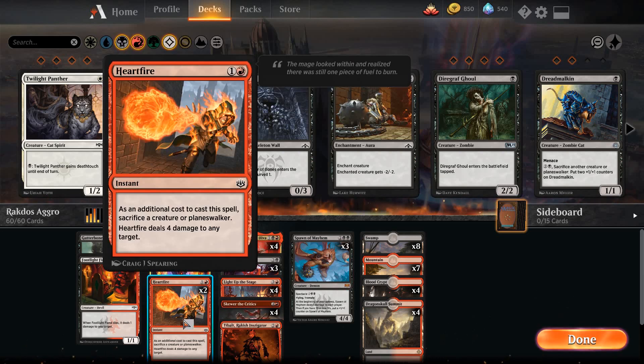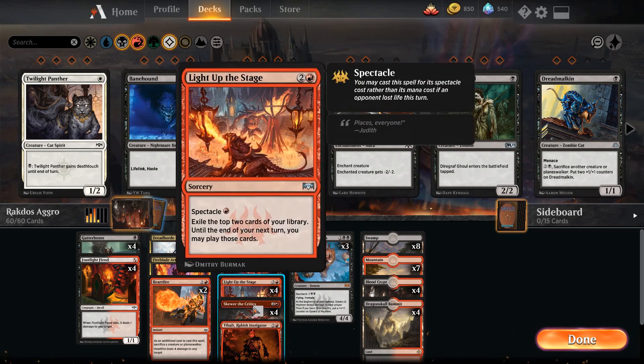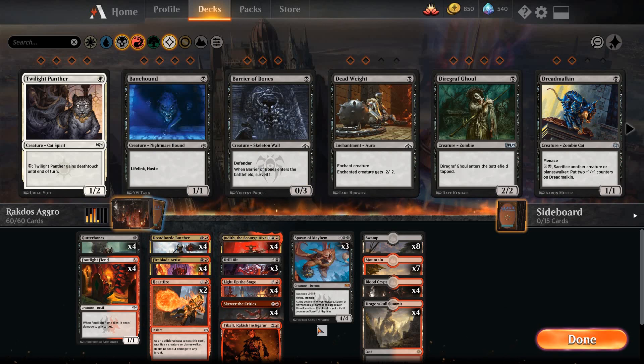Got a couple Heartfires as a nice option to sacrifice our creatures in response to them dying anyway, converting our creatures into even more damage — four damage is a pretty good chunk. Got the playset of Judith the Scourge Diva. It is legendary, but if you got too many in your hand, just play another one and that'll equal two damage directly you can deal. With Judith on the battlefield all of our creatures deal so much more damage; all our little dorks with Judith can get out of control really quick. Got a really big spectacle package — 14 spectacle cards total.